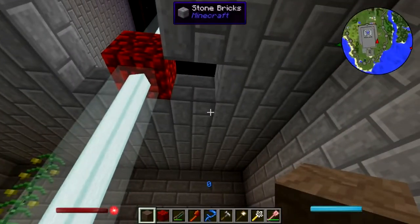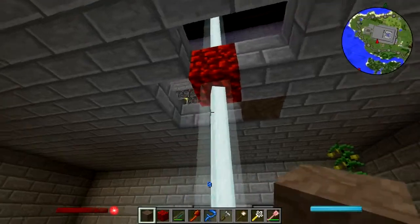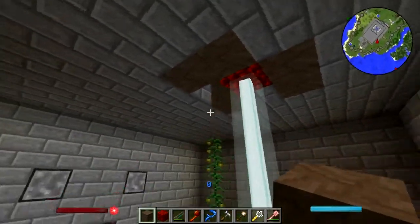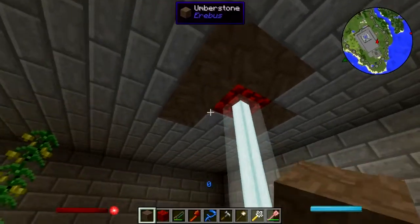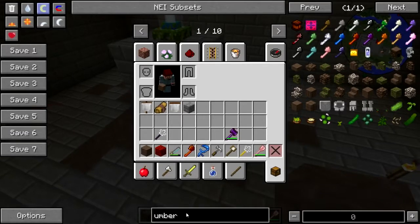Dude, get down from there please — there you go. There we go, so it doesn't just look like this random beam sticking up through the ceiling. Now there's got to be some other stuff here I can use.